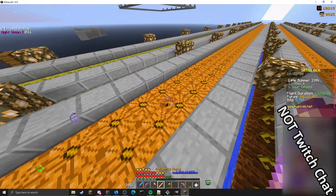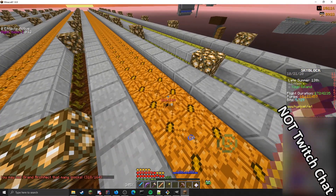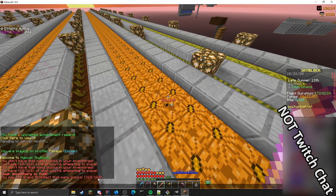The Builder's Wand has a limited 164 block cap, so if you try to place more than that, it's going to say too many blocks — for example, 318 out of 164.